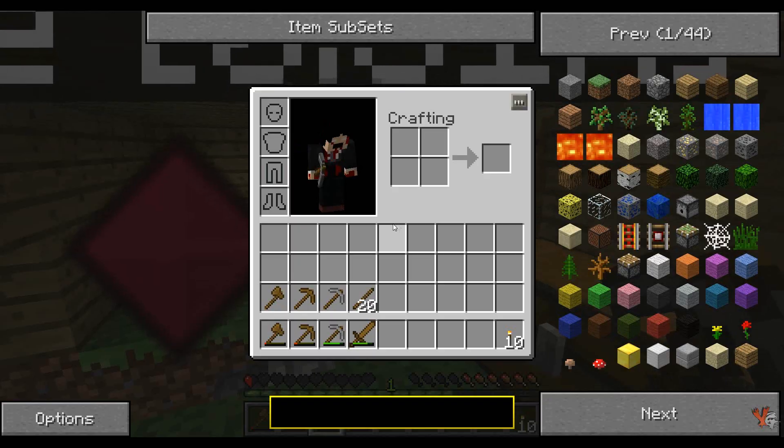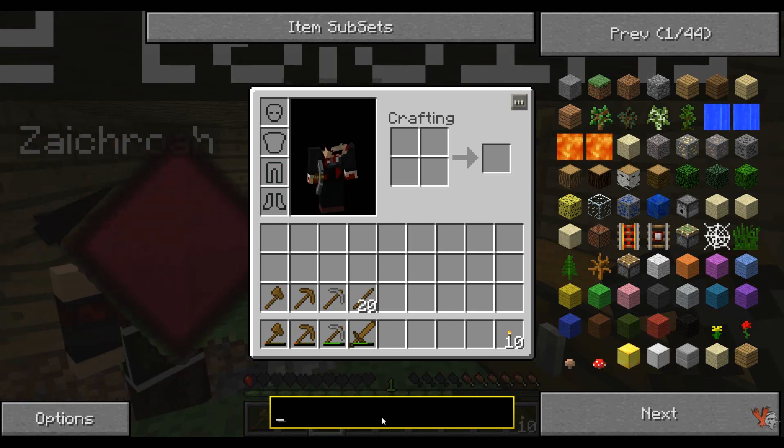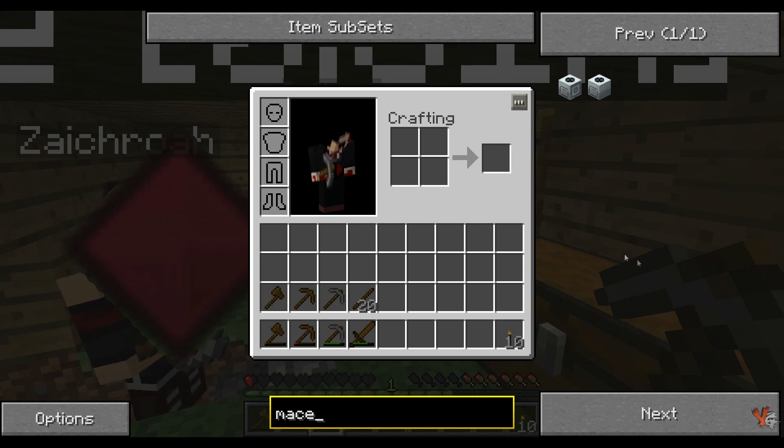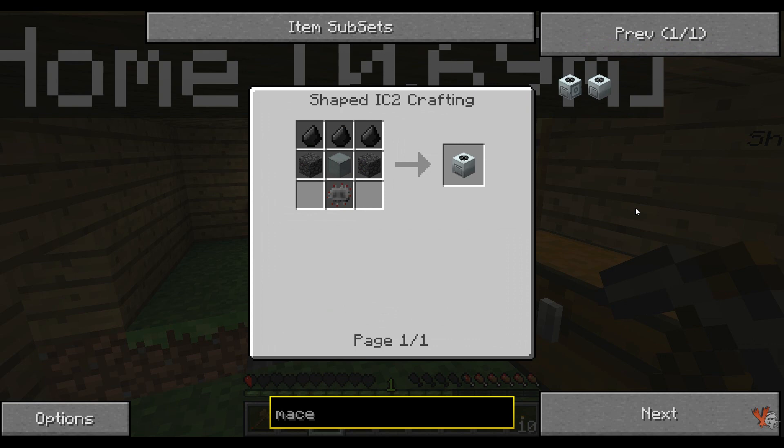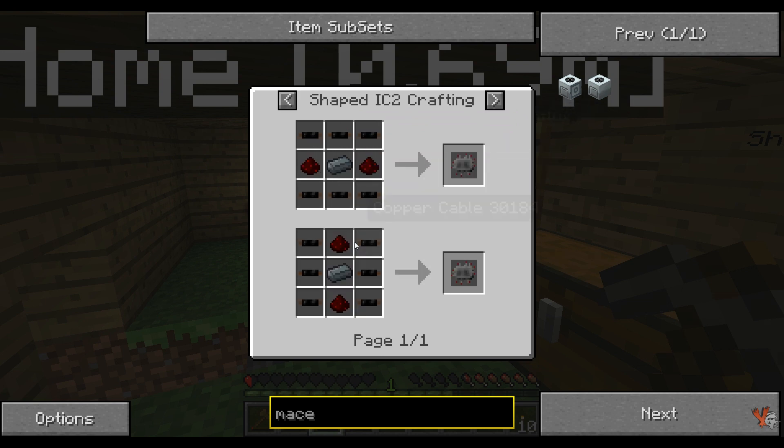If you open your inventory at the very bottom in the search box, type in 'mace' — M-A-C-E. There you go, the macerator is what we need. It's just a regular macerator. If you click on it, it tells you how to make it. Alright, so we go dig. We do need the iron though, because we need refined iron.